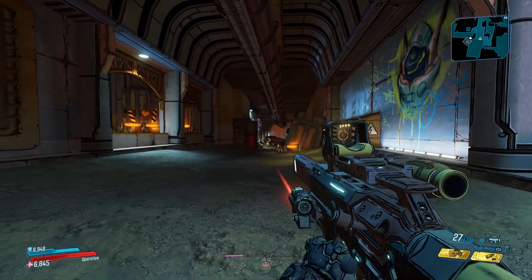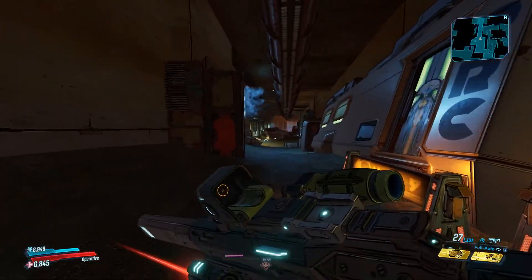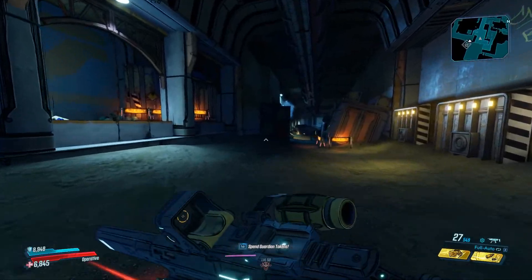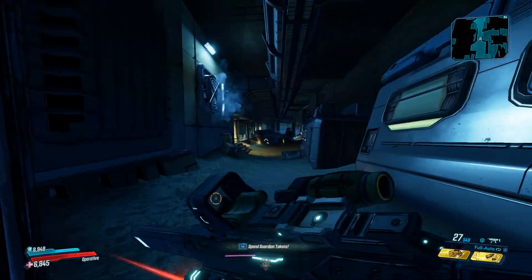This is where you want to be when you reach the enemy, but first I'm going to clear out the enemies here before I show you the exact location. Once you clear out all the enemies in the downstairs area of Lectra City, you want to head over to where One Punch spawns.